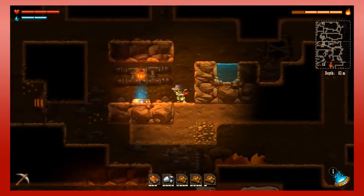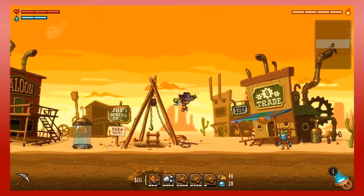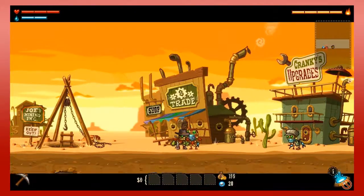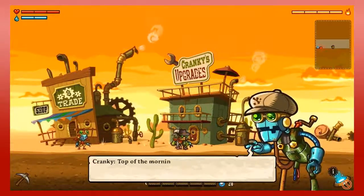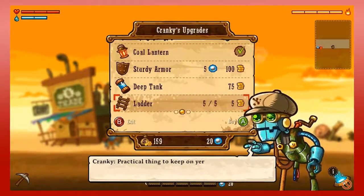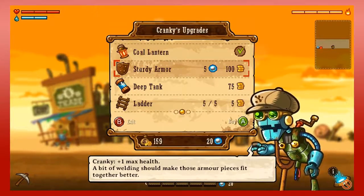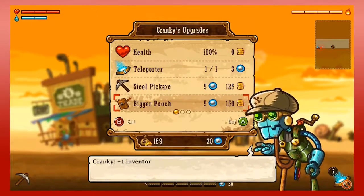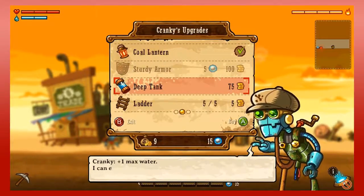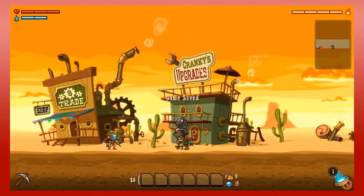Oh yeah, and they do refill — cool. Alrighty then. Buy all my ore — it's a nice amount of ore. I can buy something now, I'm pretty sure. Give me the bigger pouch for now. Deep tank, you're probably next. And the sturdy armor — maybe sturdy armor first. Who knows? Let's see what I come up with next time.